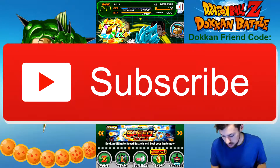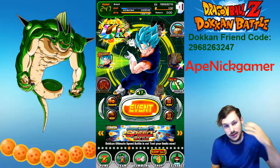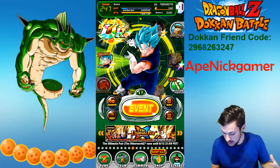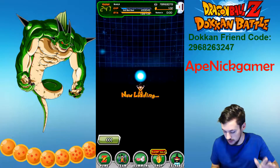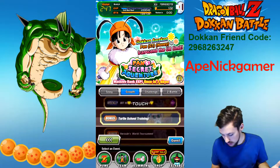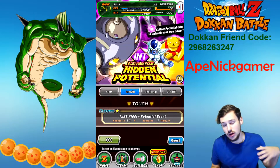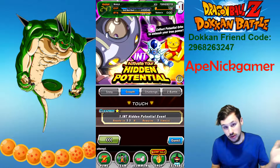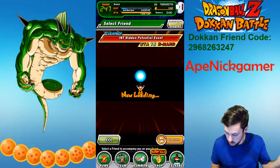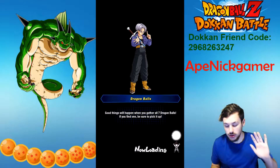Turn on those notifications because I'm constantly doing global content. Now let's hop right into this. For this dragon ball it's fairly simple — all you gotta do is go to Events, then Growth, and scroll down. It's Hidden Potential of Intelligence today, but later in the day you'll also get the chance to do the STR one. Either one works, it just has to be one of the Hidden Potential events.